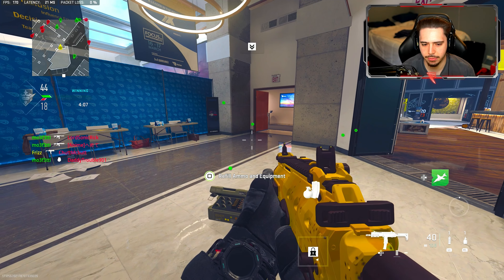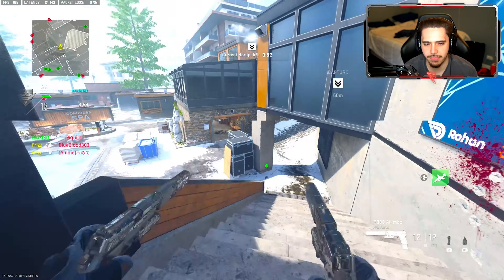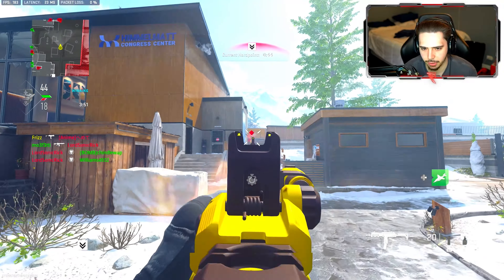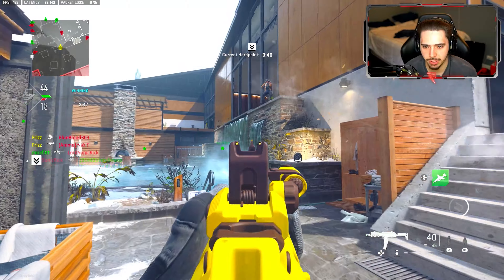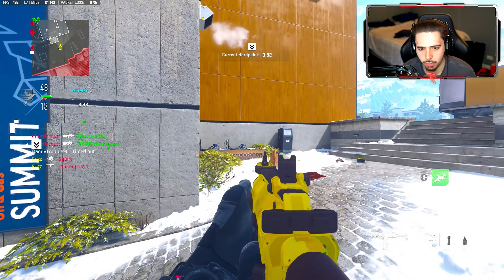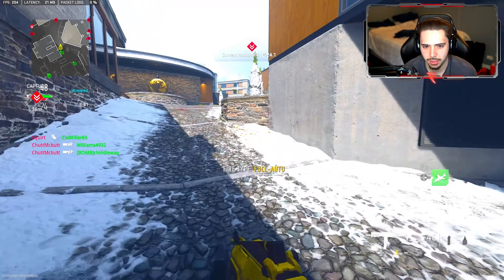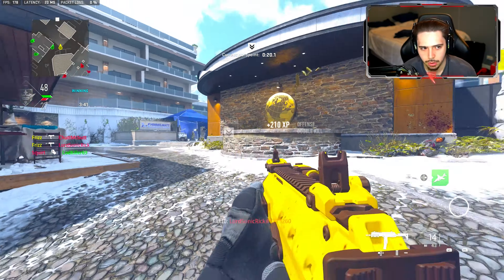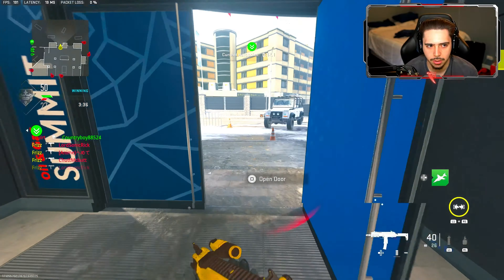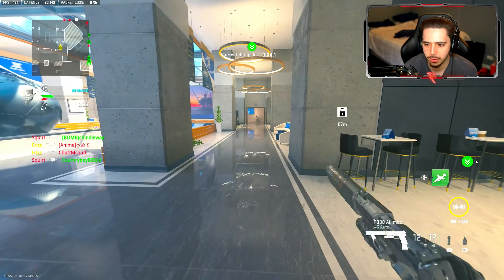I'm keeping the accuracy that the Val 46 has but also getting the ADS speed that I so desired. It's still pretty good with the movement — it has everything I'm looking for. The range with this is insane, like this is wild. Did you see the accuracy on this? The Val has leveled up for sure — it's definitely leveled up on my list of weapons to use. Look at how accurate this is, the ADS is great, it has everything you need, it's killing fast.